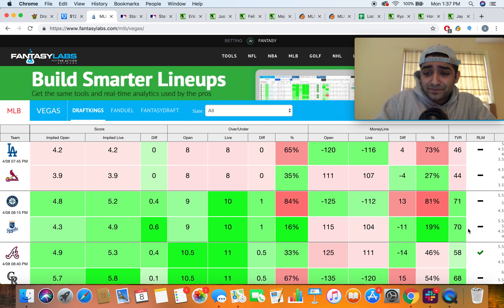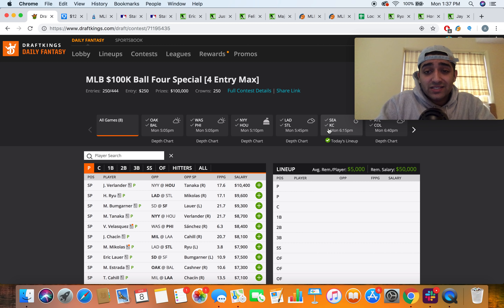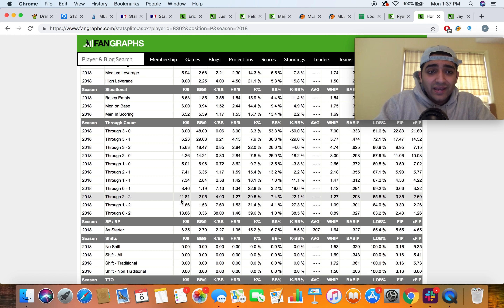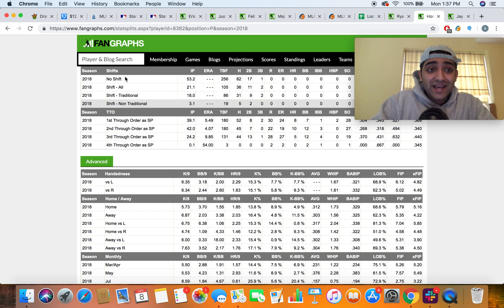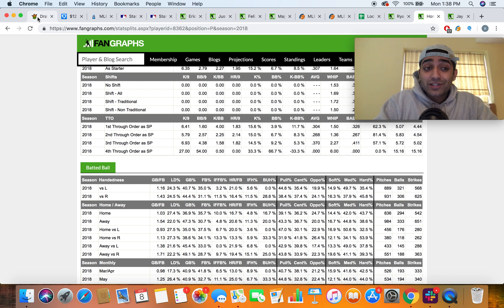Felix Hernandez's 2018 stats: 1.85 home runs per nine to lefties, 1.33 to righties, with a 41.3 percent hard contact rate to lefties and 36.9 percent to righties — plus a relatively high fly-ball rate. There's also slight reverse line movement on Kansas City: 19% of bets on them yet they moved from +115 to +104. I'm going to attack both sides of this game, but I especially love the cheap Kansas City side.